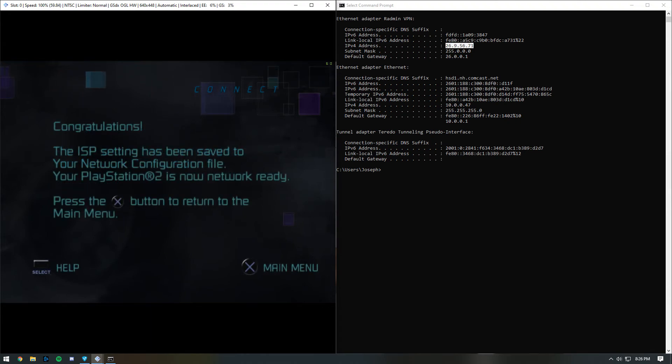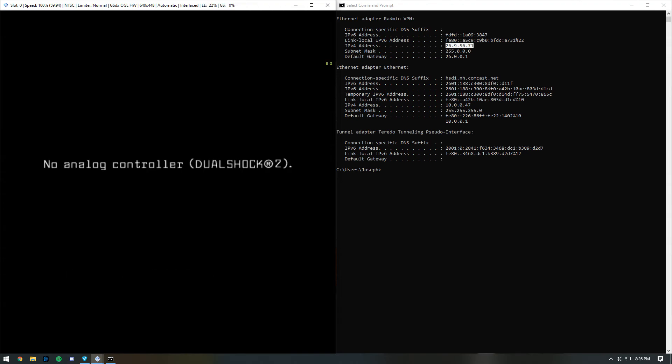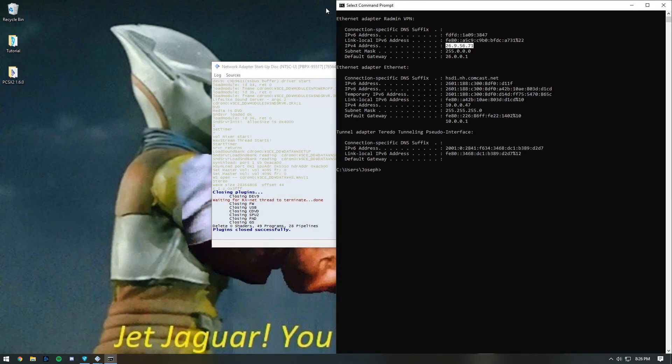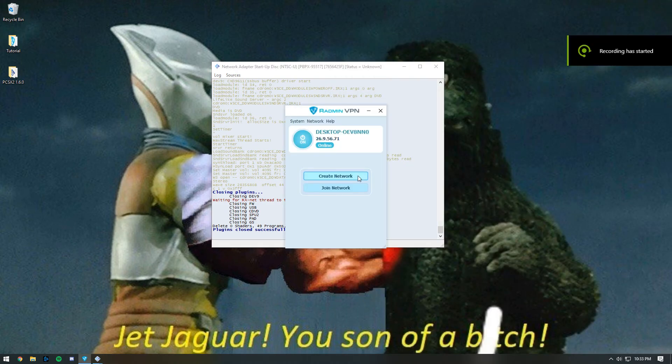Press X, and then exit out of the emulation. Then close Command Prompt. At this point, we are done with the modding process.